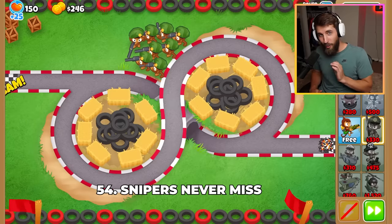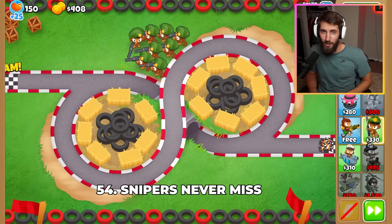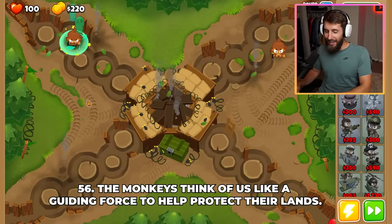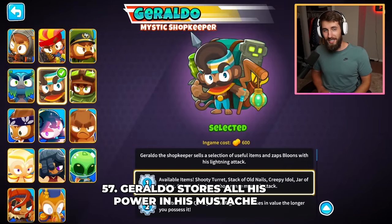Snipers never miss and will always hit their target, because of how much training they've put into their craft. Frozen Over is the only beginner map that has not had a boss battle on it. The monkeys think of us like a guiding force to help protect their lands, and not an all-controlling god. Geraldo stores all of his power in his mustache, something which I might try out.